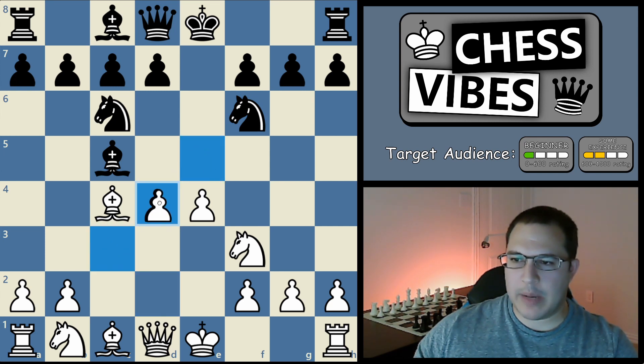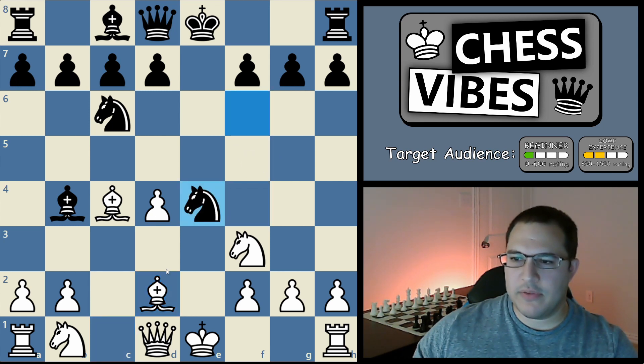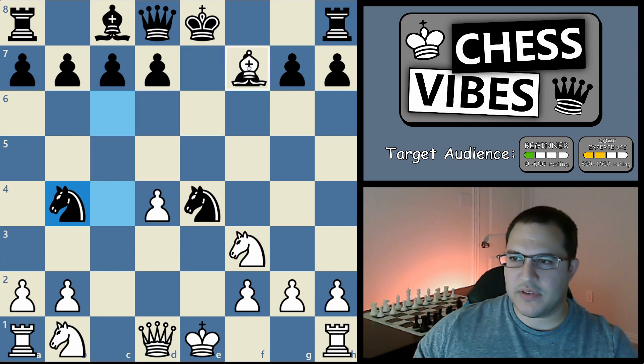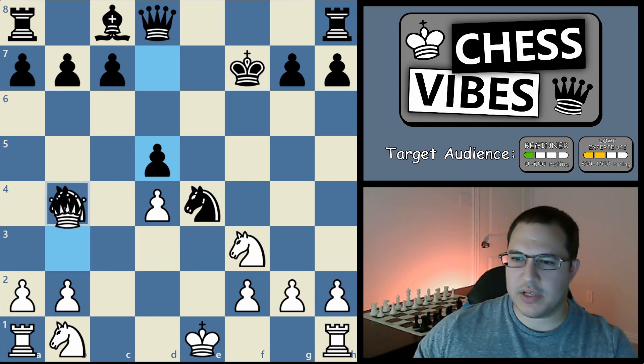So if he captures, you can recapture with your pawn. And now after bishop b4 check, you can block with your bishop. There's one little trick here — it looks like the pawn on e4 is just free because nothing is defending it. So if black does capture it, you have a little trick you can play. First you trade bishops — captures, captures. And now you can make use of the f7 tactic. So you take it with check, and when he recaptures, you can play queen to b3, which forks these two pieces. So after d5 to block the check, you just take his knight.